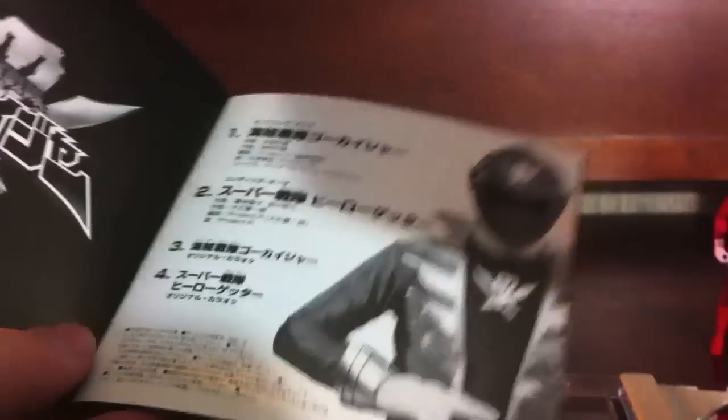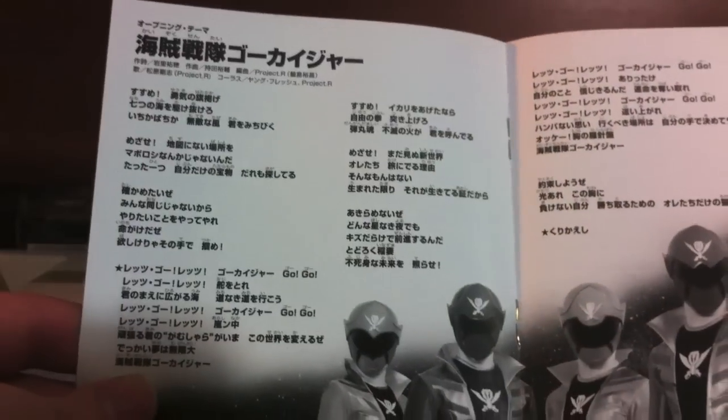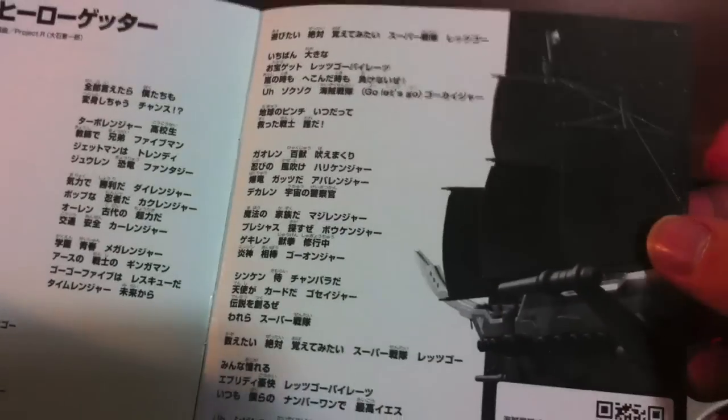The titles Kaizoku Sentai Gokaiger and Super Sentai Hero Getter are on the side. The back features a cool picture of CGI Gokaio — very cool. It comes with a sticker thing, like a little label you can put on your car or something. There's the track list, lyrics for the opening, lyrics for the ending, and Gokai Gallion.